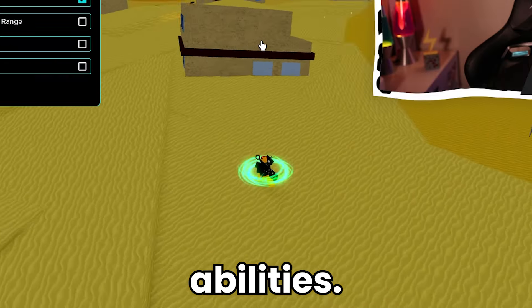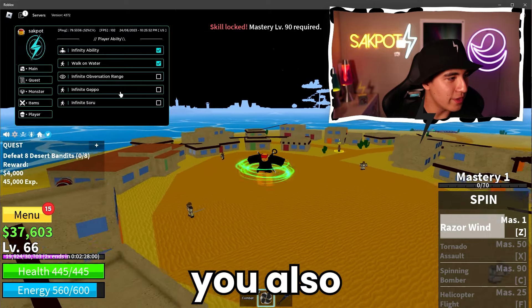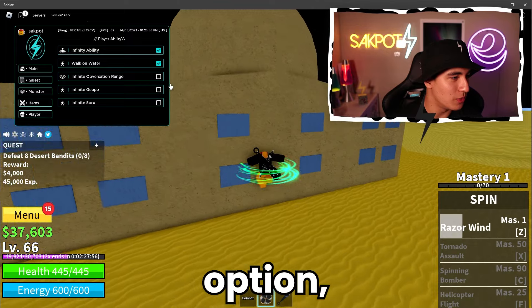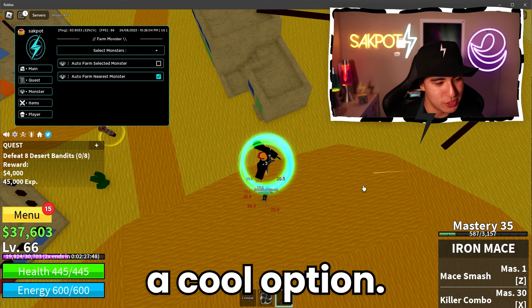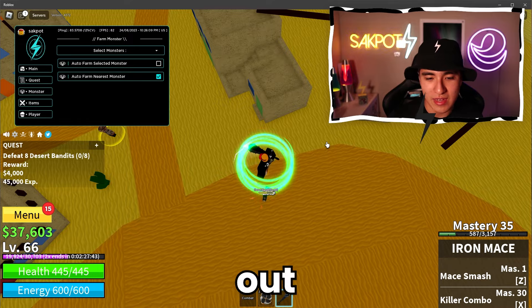You also have infinite abilities — pretty cool. This is definitely a really useful feature. You also have infinite jet boost — I don't know how to pronounce that — and the Soru option. But how about we just do some more auto farming? Because that's such a cool option, and if you guys have some really overpowered weapons, you can wipe these guys out instantly.